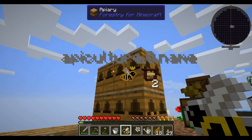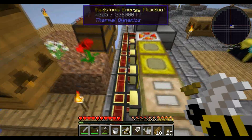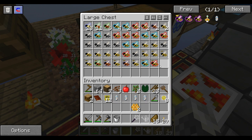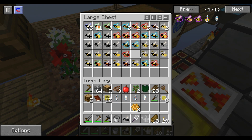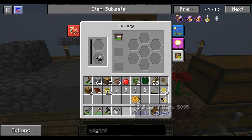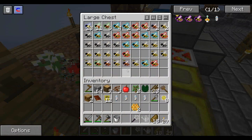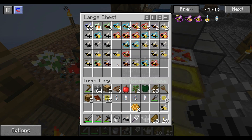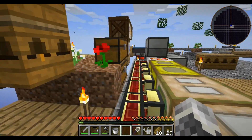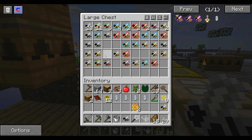Unusual, Common, Meadows. And Royal still producing. Let's mix all these guys in here - got so many Commons now. Many more Rocky. Maybe if I mix enough Commons with Rockies, then mix the Rocky afterwards, I can get a Rocky Princess.